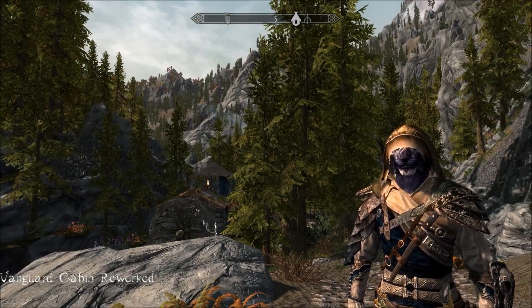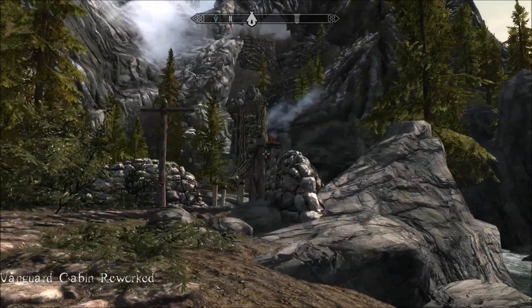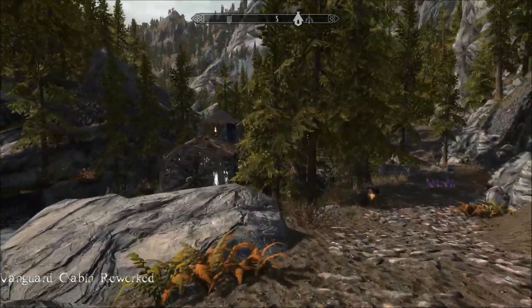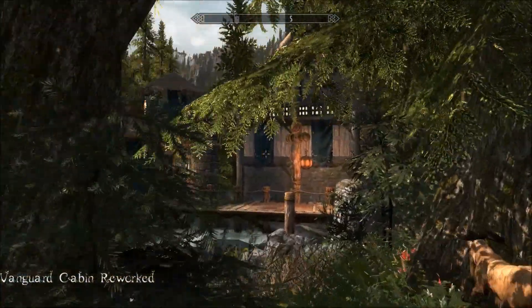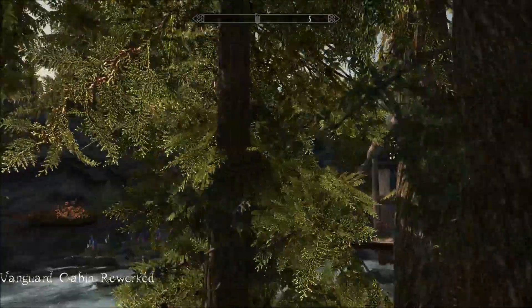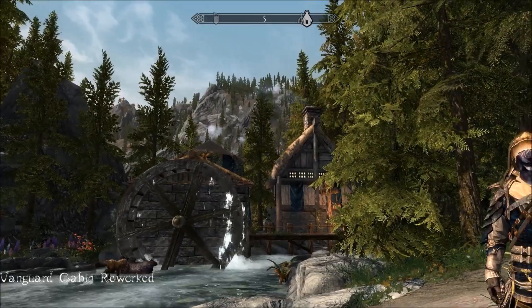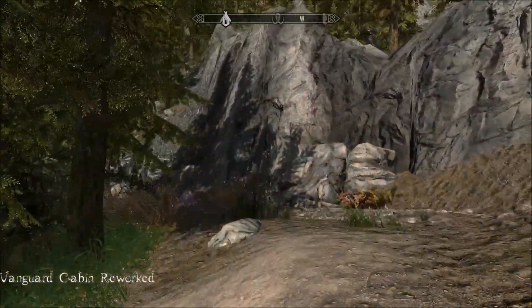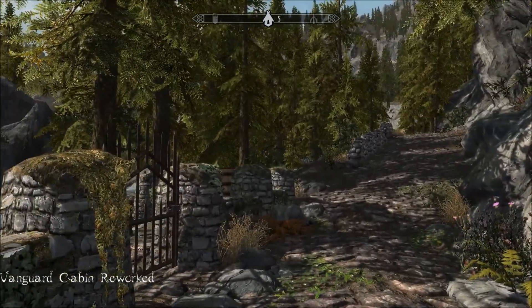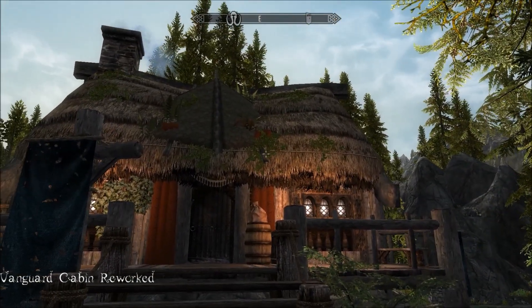Hi everybody, I'm at Vanguard Cabin Reworked today, and it's that beautiful spot down there, right next to Briar's End, where I was the other day — also a beautiful waterwheel property. Really lovely exterior. Beautiful little walled garden and a most interesting looking outside to this cabin.